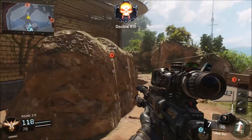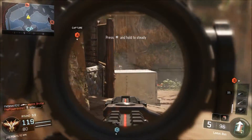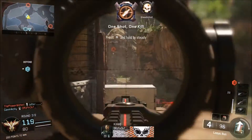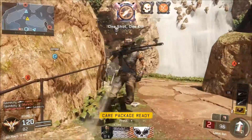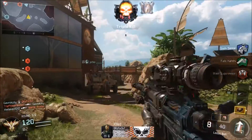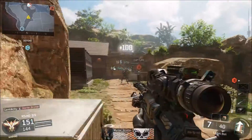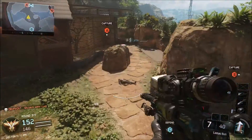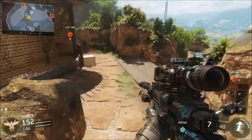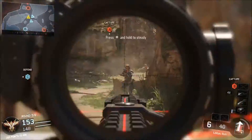My overall verdict of sniping in Black Ops 3: it is good, I like it a lot, it's very fun. I do find it difficult at times with the aim down sight mechanic, but it evens out — aimed down sight is very easy to use, and I enjoy the damage. Everything about the snipers is awesome. Quick scoping is something we'll have to get used to, but it's definitely there, and they might change things when the actual game comes out.